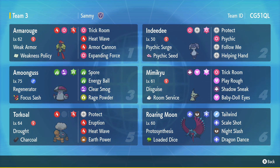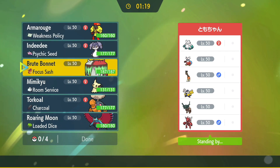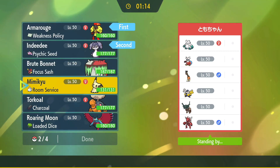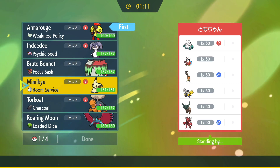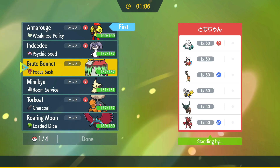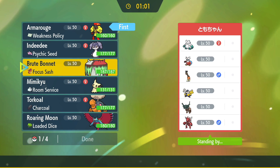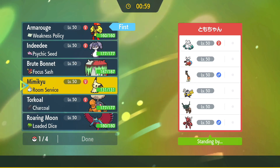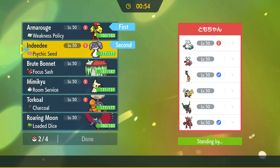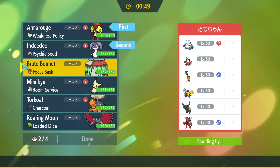We're going to go ahead and jump right into some matches. And there is Farigiraf — okay. This looks really good for Armarouge and Indeedee. I'm not sure how Farigiraf's ability works — will it stop priority moves? Will it stop Shadow Sneak from going off? I think I'll just go for the safe play with Indeedee, and then we can bring Brute Bonnet and Torkoal to clean up.